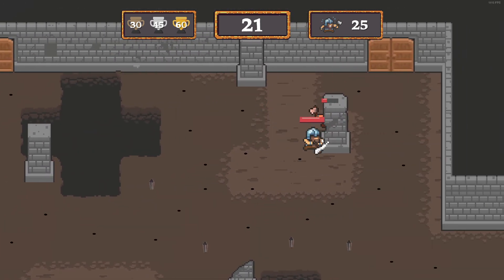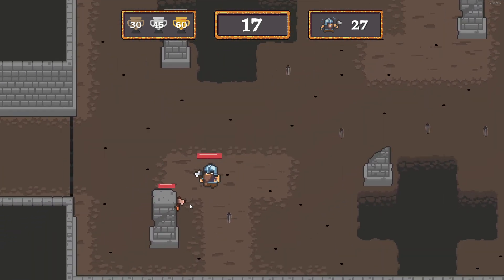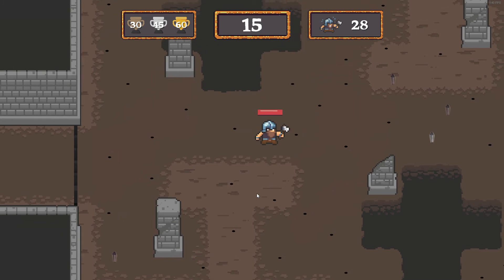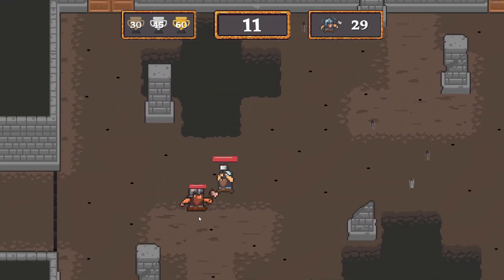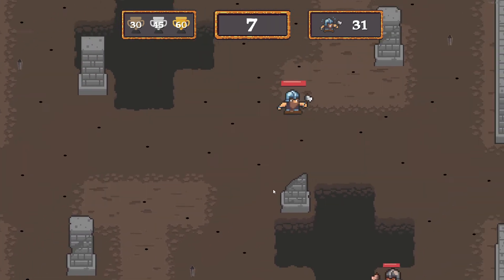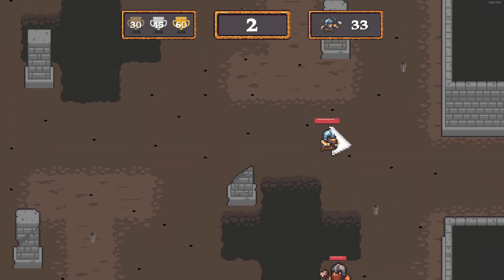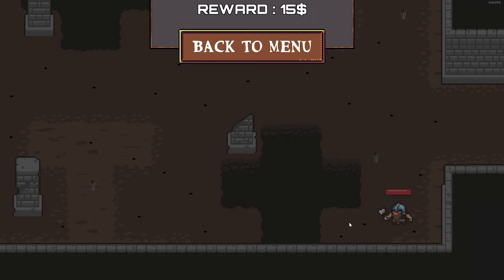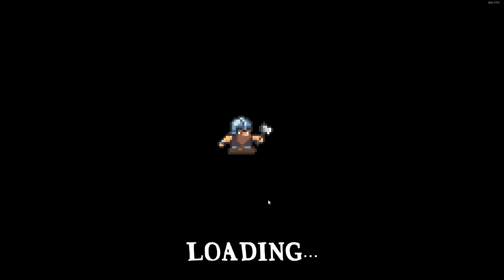We got a shittier score than last time I'm pretty sure. If we somehow get more than 32 that's gonna be pretty crazy — we might be close. We're gonna get one more — oh, no, no, no, damn it. It's 34 — 34, damn, we're one off. Hey, that's not bad though.